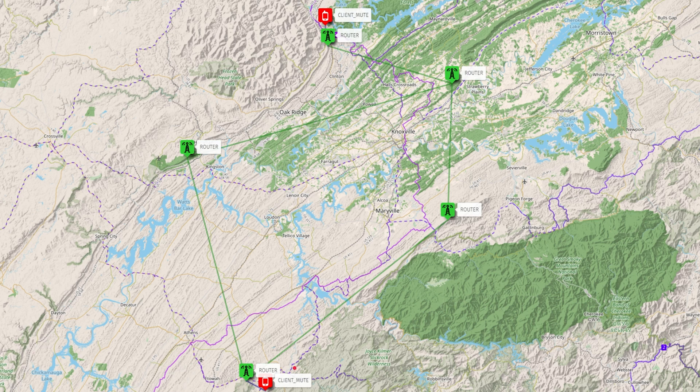Let's say this user in the southern portion of the mesh wants to communicate with this user in the northern portion, using a hop count of 4. Let's go through the hops in this setup that only has routers where necessary. We start off at 4, then 3, 2, 1, and finally their intended recipient receives the message. That's how things should work with a properly laid out mesh.